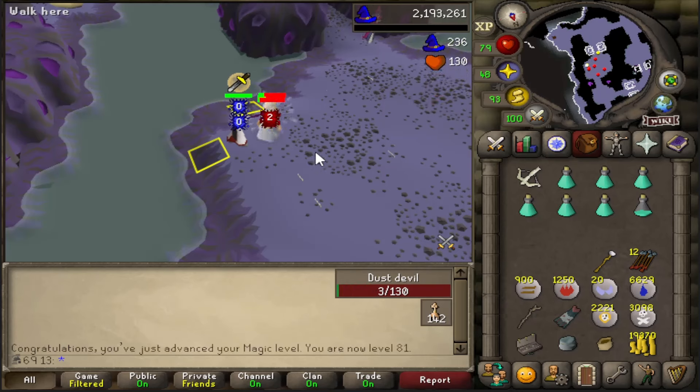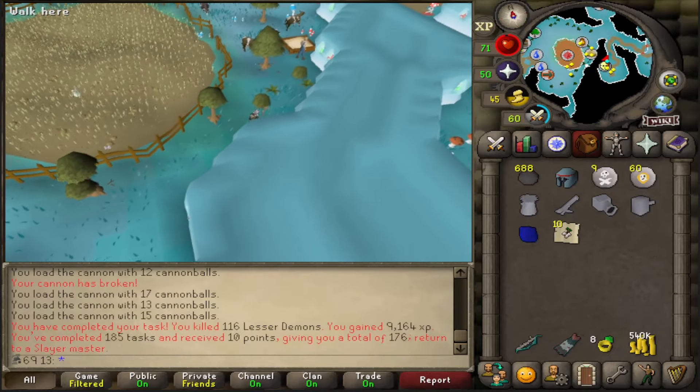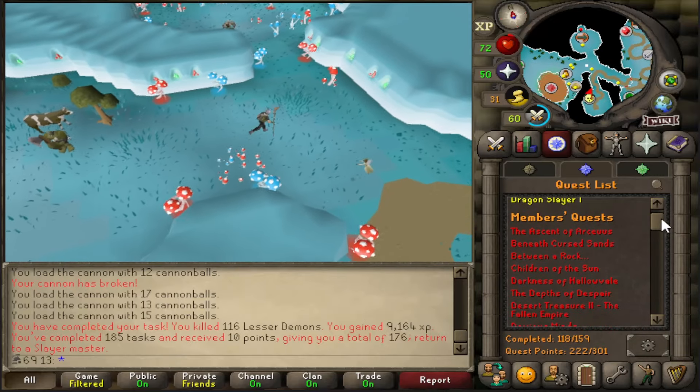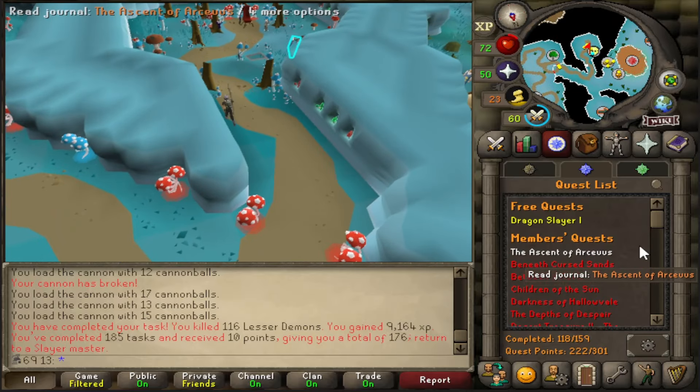81 magic. Lots of demons done - if I get a bad task now I'm going to switch up a bit and do some quests. This is post-Konar update by the way, so I don't have to go and get favor for A Love of Kourend and stuff, which is why I waited. That'll be really nice to get those quests done.